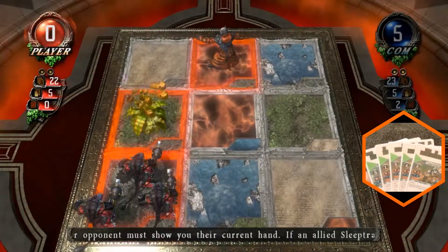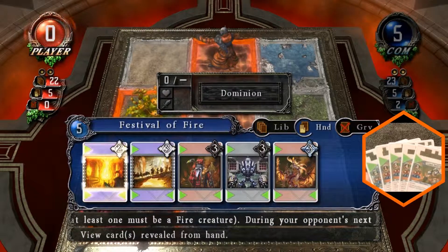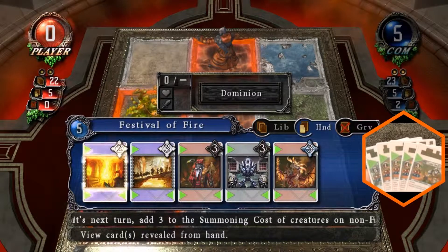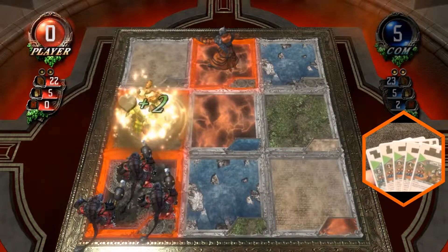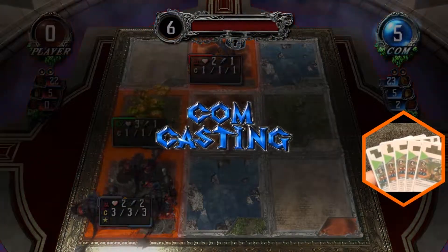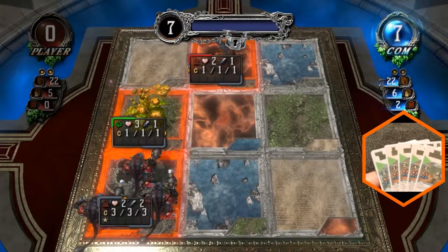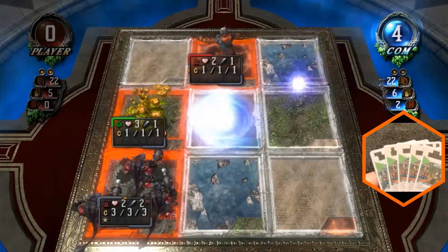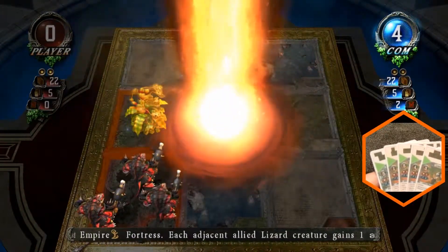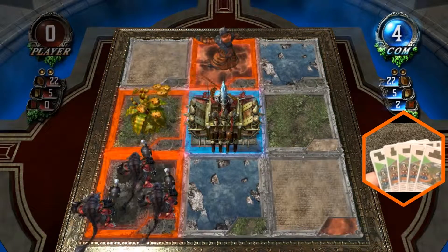When you summon this, the opponent has to show you their hand. He has some pretty good hitters — he's got a Barrager, a Mourning Cenobite, and a Wither. That's why he's saving up. Mana side, mana relief. Summon. Precost. And he's just drawn the Lizard Barracks.